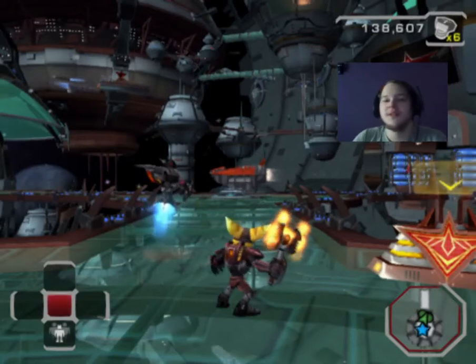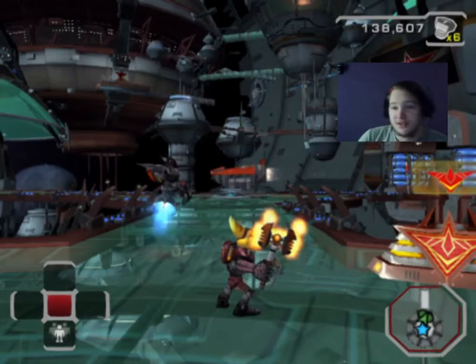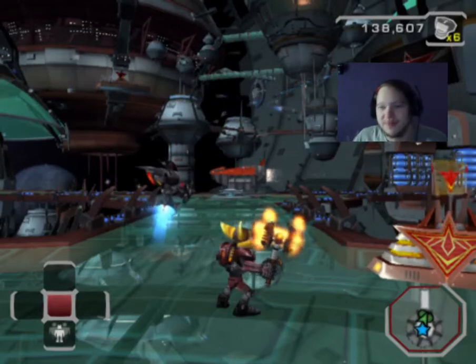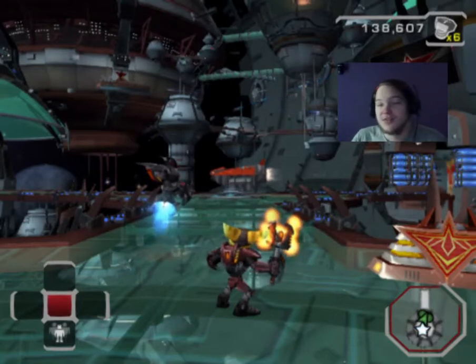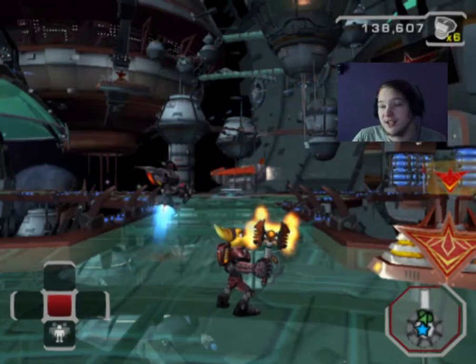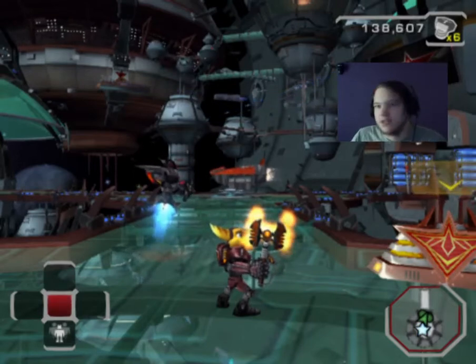How is it going everybody? Welcome back to our Ratchet and Gladiator Let's Play. In the last episode we finished the qualification course and bought the Super Weapon. We bought the Harbinger because over the two Dread Challenges we did, we managed to get to a x20 which allowed us to gain a ridiculous amount of bolts.